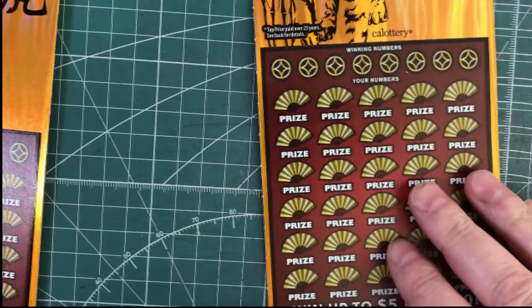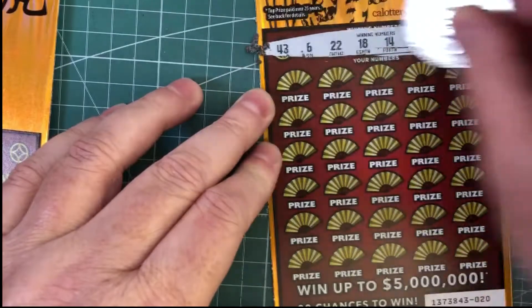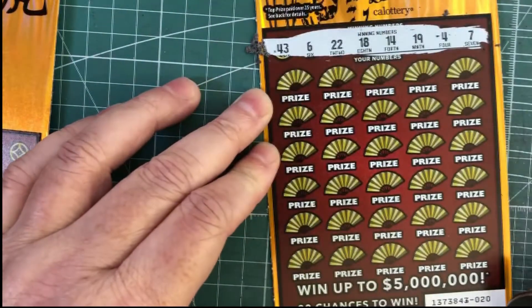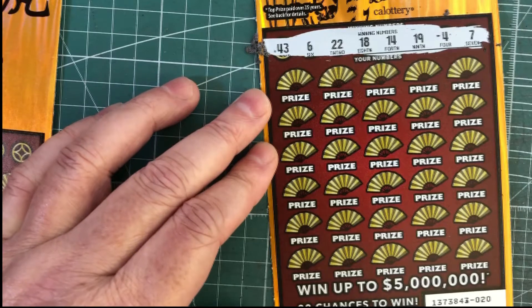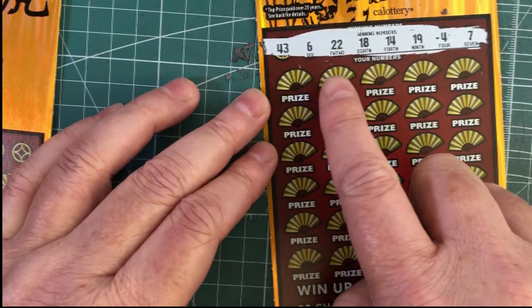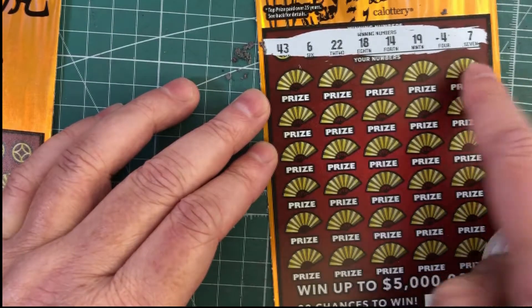So we'll see how it goes. All we're doing is matching numbers. So what we're trying to do is match numbers. There are 10x, 20x, and tiger is a win all. So if we can find some symbols, that's great. We got 43, 6, 22, 18, 14, 19, 4, and 7.